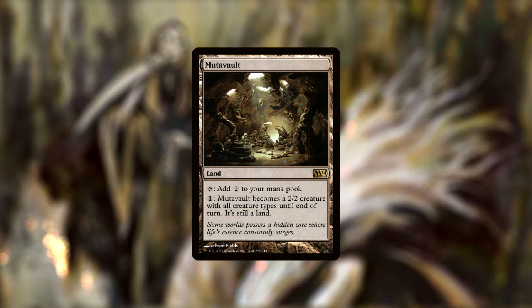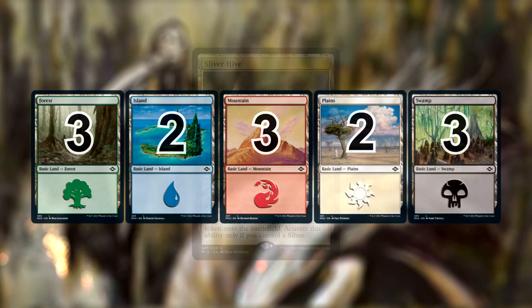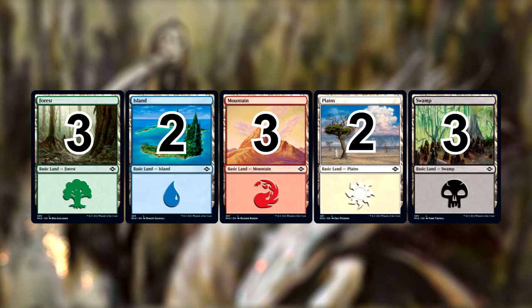Murmuring Bosk can also become a Sliver creature itself when it animates, and Sliver Hive can tap for colorless, tap for any color to cast Sliver spells, or serve as a mana sink to spit out 1/1 colorless Slivers for five mana if we already control a Sliver. Round things off with 3 Forests, 2 Islands, 3 Mountains, 2 Plains, and 3 Swamps, and we are ready to go!